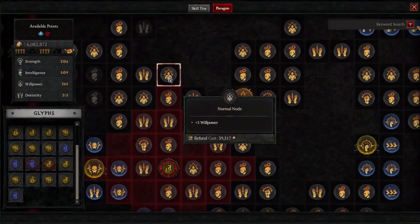Those Paragon boards. So we've talked a bit about Paragon in the past. We've shown the board just like this, and we've shown you things like, hey, look, here's a normal node — this is a way that you're going to earn like five willpower. But that's not all this board is about. There's a lot of other complexity and things to deal with in here.